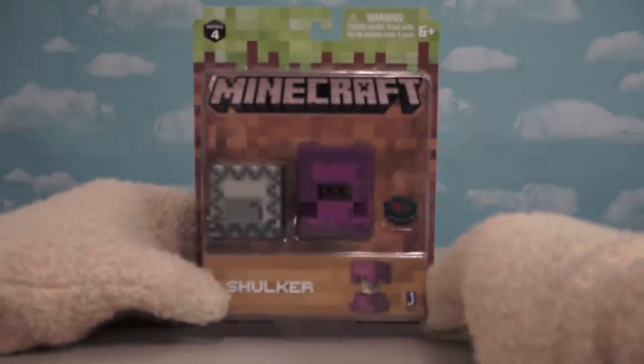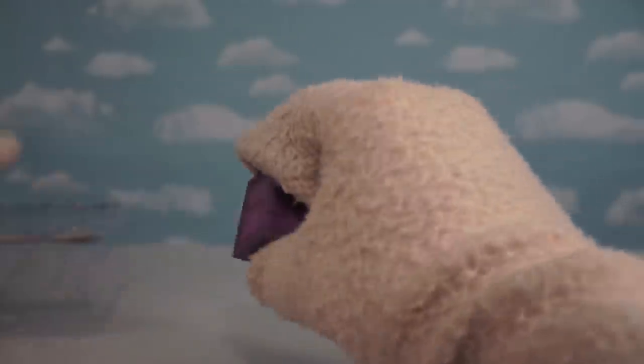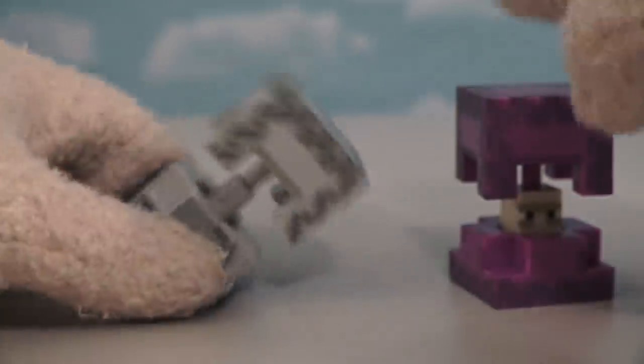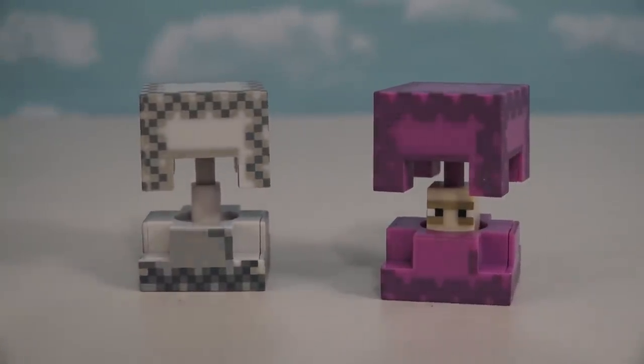Now things get a little bit more interesting, because we get a figure of the Shulker! Here's a figure we haven't gotten in any form yet — a super cool Shulker figure! I'm so glad they're getting to these lesser known characters because these are simply awesome! What a cool looking figure — it opens and closes! This Shulker figure also comes with an accessory compass and a block that opens up too! So you get two Shulker blocks for the price of one — puppet-tastic!